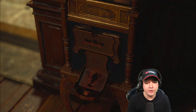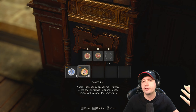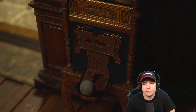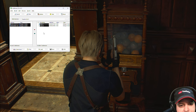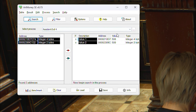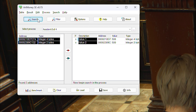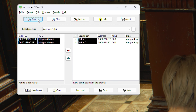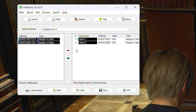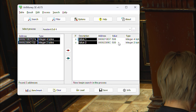Check out the video description or pinned comment for the download link of this program called Art Money SE Edition. You can also find it yourself — just type it into Google and you'll find it instantly. It's a pretty straightforward, easy to use program. You select the process and then start searching with the top left button. Use standard and all, type in your values. Works with so many games — most of them. After you find it, spend something or change the number in the game by spending or gaining that resource, then filter to the new value. Do this two, three, four times. At the end you come out with like one or two numbers, then you just freeze it, set it to a number you like, and finish.